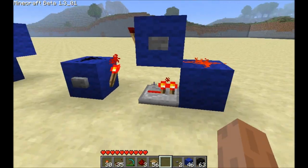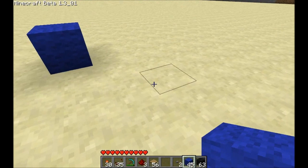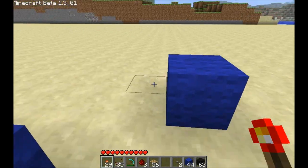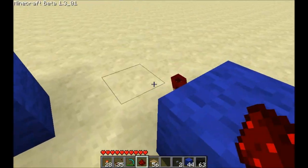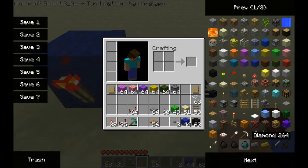So how do you build these things? They're very easy to build. Basically, all an RS NOR latch is, is two torches trying to turn each other off. If you have two torches anywhere and they're both hooked up to each other in a way that will power the other one,